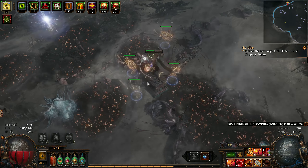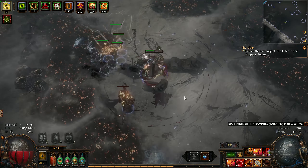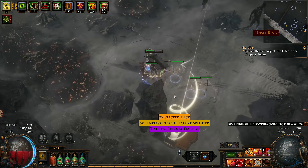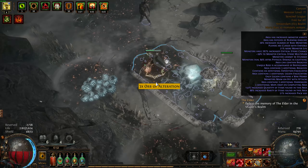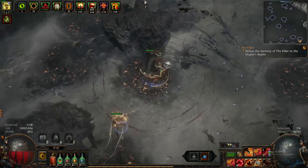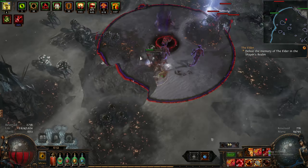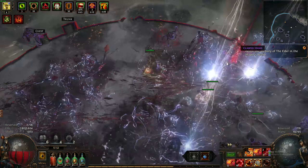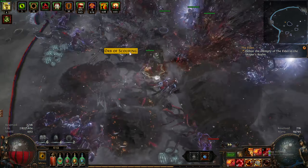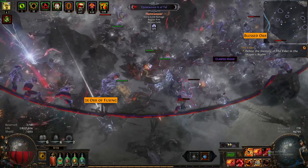Adding as many mobs to the map also helps for the Delirium Mirror, so you get as many stacks built up as possible, and you can get some nice rewards from the mirror.